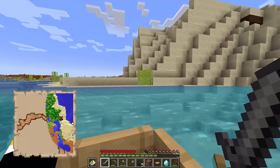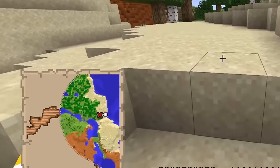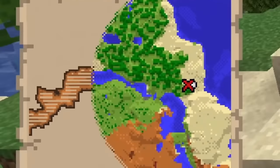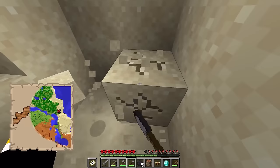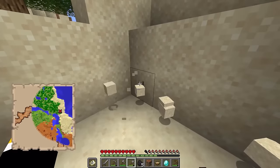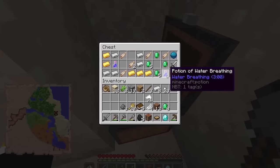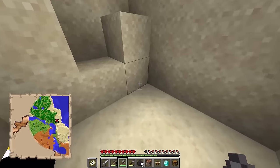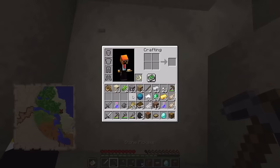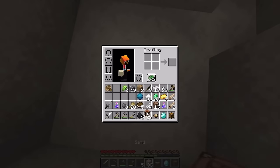Let's find this treasure first. If we dig down now we should find it. Oh, there it is! Water breathing, loads of iron and loads of gold as well - this is such a good start. Don't need this treasure map anymore, so let's just bury it for someone else to find - even though it's a solo world so no one will ever find it.